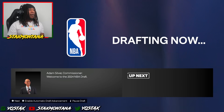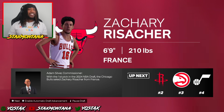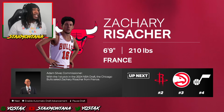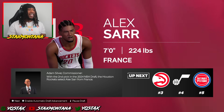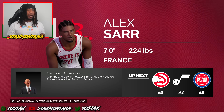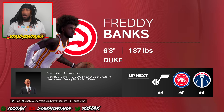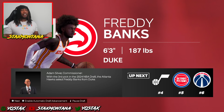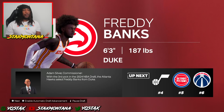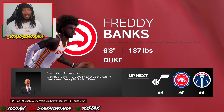Chicago Bulls are on the clock and they take Zachary from France — shout out to him going number one. Houston Rockets are on the clock and they take Alex Sarr. Why would they take Alex Sarr if they already got Shengün? The Atlanta Hawks are now on the clock — and I just got picked by the Hawks at number three! How did I get picked so early? I don't even know what just happened, but we got picked number three overall by the Atlanta Hawks.